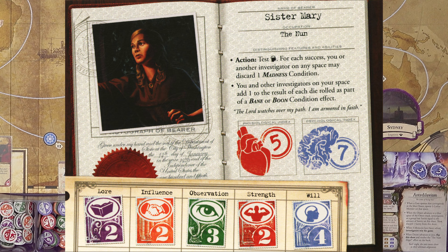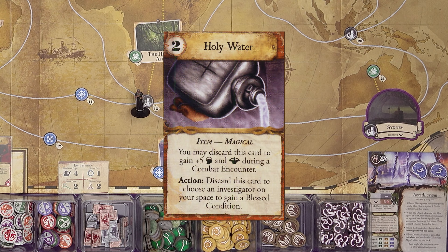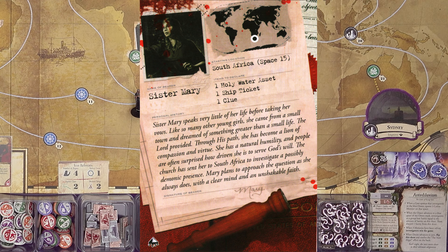So we have Sister Mary, the nun. As an action, she can test her will and help investigators lose madness conditions. She's got five health, seven sanity, and her standout stat is will at four. She starts in South Africa with some holy water, a ship ticket, and a clue. Sister Mary speaks very little of her life before taking her vows. She came from a small town and dreamed of something greater. The Lord provided. Through his path she has become a lion of compassion and virtue. She has a natural humility, and the church has sent her to South Africa to investigate a possibly demonic presence.